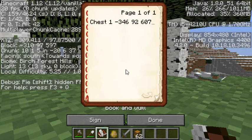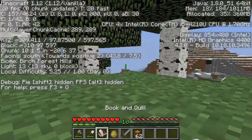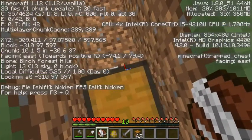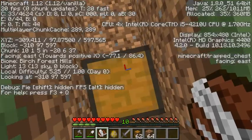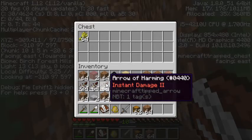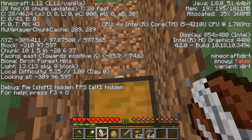Chest 2 is at negative 310 — the Los Angeles area code — 97, 597. And look right there, there it is, done. Now I'm going to hide my chest with this dirt. And I'm going to put some arrows in here — ooh, those are arrows of harming.